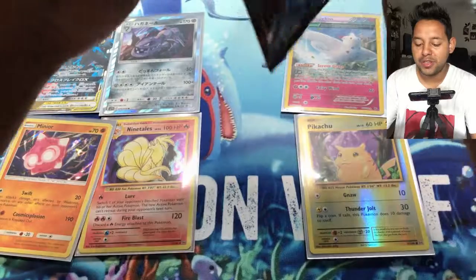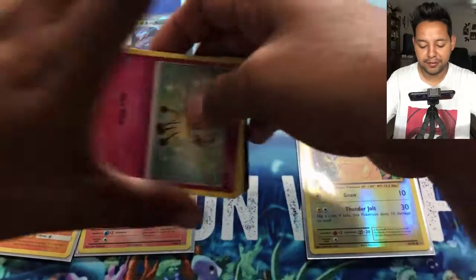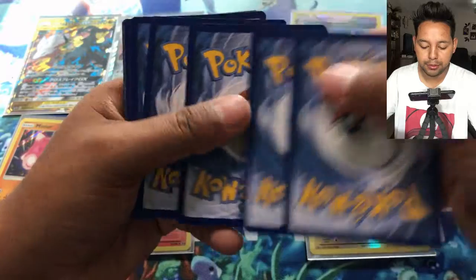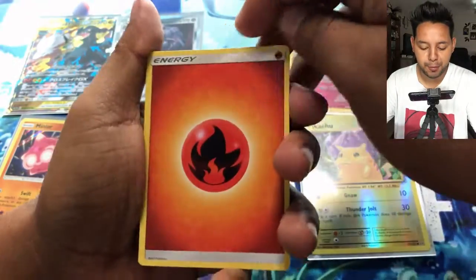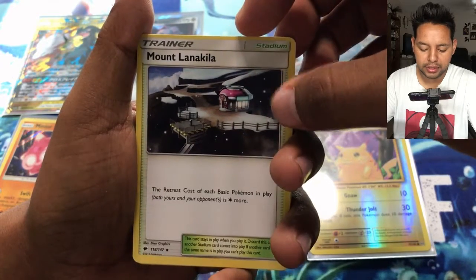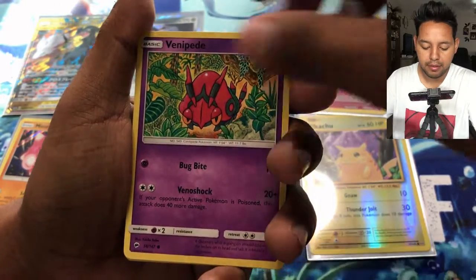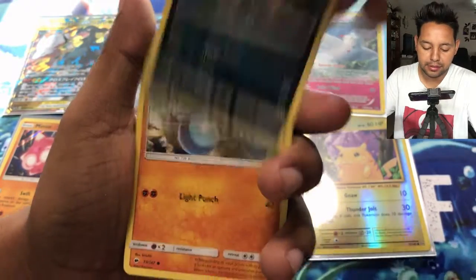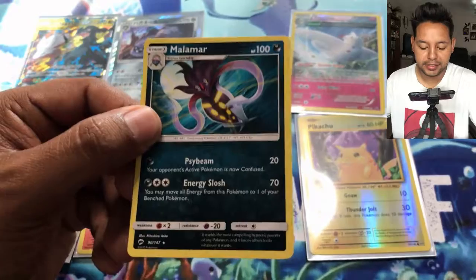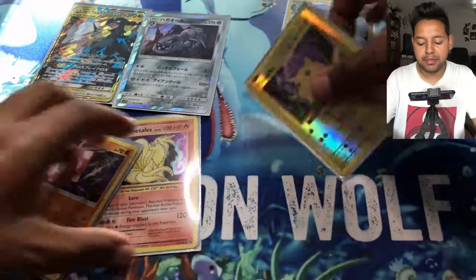Burning Shadows now. We want that Charizard — the rainbow Charizard would do nicely. Here's the code card for you guys. We got: Fire Energy, Escape Rope, Alolan Marowak, Lana, Cutiefly, Horsea, Venipede, Sneasel, Crabrawler, and Tangela as our reverse. Our last card is a non-holo Malamar.